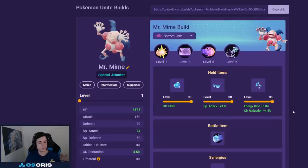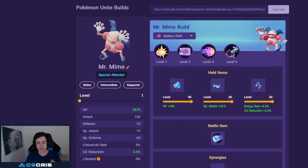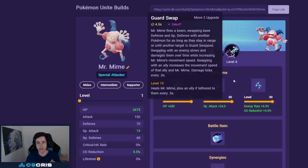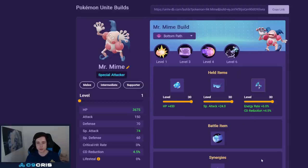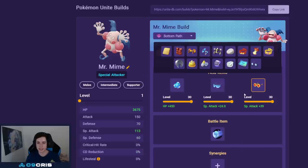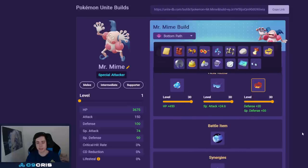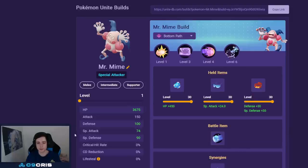For Mr. Mime the best build is Confusion with Guard Swap, with Body Barrier and Special Specs — I'd always go these in this build. Barrier is fine too but I think Guard Swap is just better. For the third item I like Energy Amplifier a lot — Focus Band is the alternative I'd recommend on that slot. Choice Specs is not the best but does work as a double damage item option. For battle item I currently recommend X Speed the most — it lets you catch up to targets and kite around more easily.